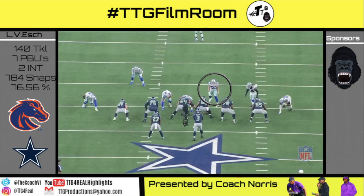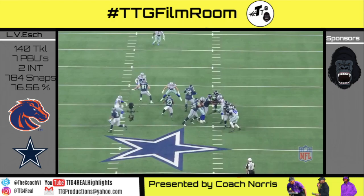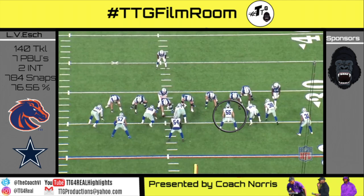Gun 11 personnel over front. Nathan is an A-gap mug, zone right. The nose tackle and the tackle stunt, taking away the gaps based off the running back alignments. Nathan just makes a savvy football play and pops to the backside C-gap for the tackle.